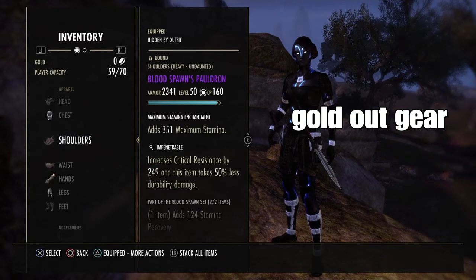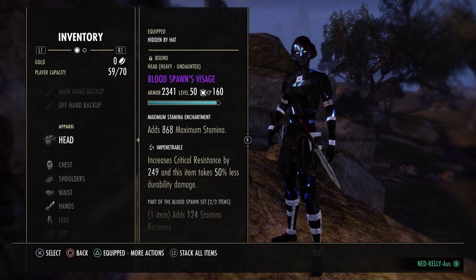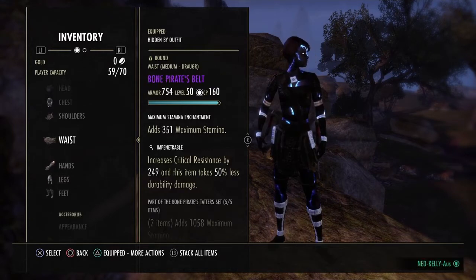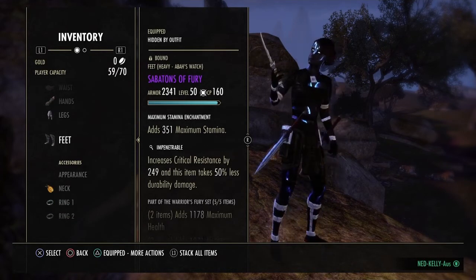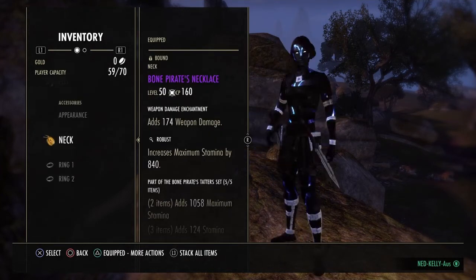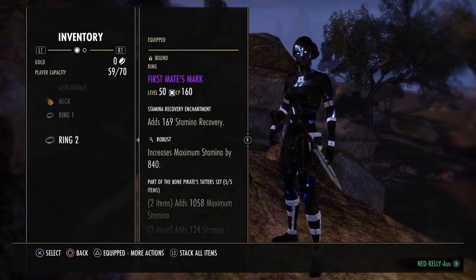Next: Blood Spawn and Bone Pirate. So what we're running is Fury — two swords, Greatsword, heavy helmet, heavy shoulder, heavy chest, Bone Pirate belt, gloves, heavy Fury legs, and Fury feet. Bone Pirate jewelry — all Robust, no Infused. I like max stam: two Weapon Damage, one Stam Recovery, all gold enchants.